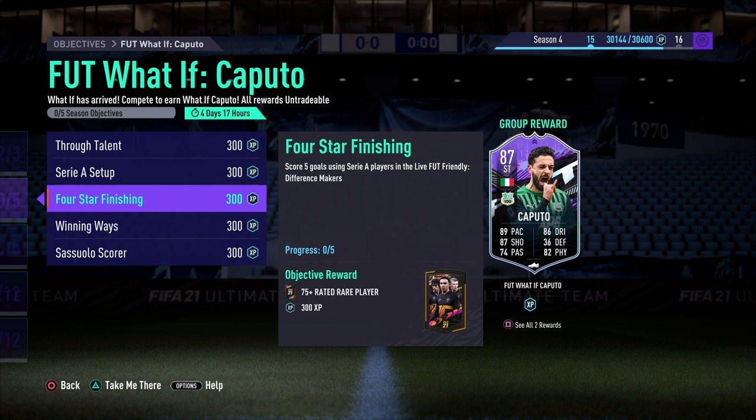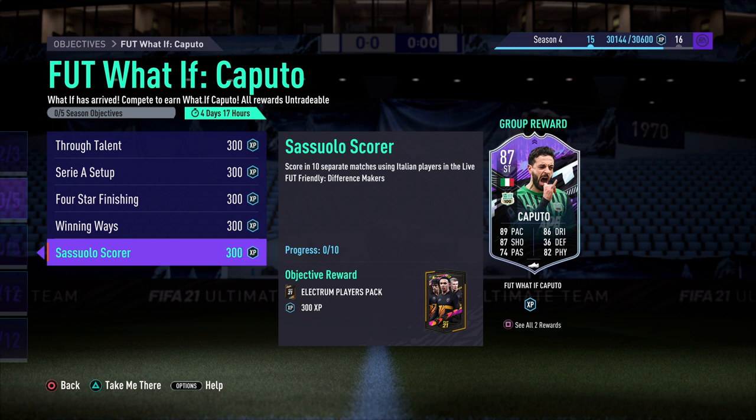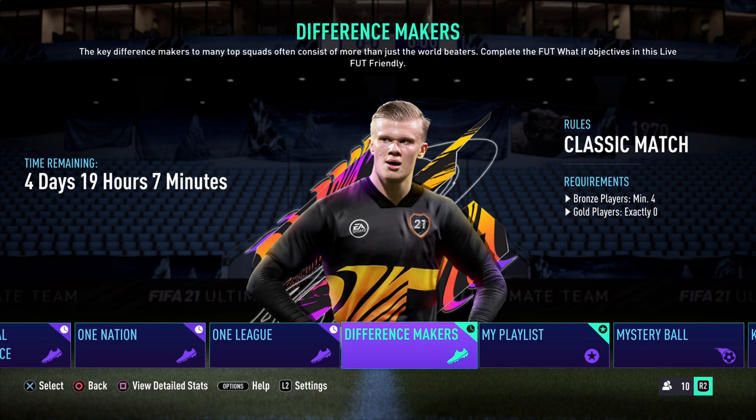We need to win 4 matches and we need to score in 10 separate matches using Italian players. So at an absolute minimum this will take you 10 games to do, which is around 3 to 4 hours. The Foot Friendlies Different Makers game mode requires you to have 4 bronze players in your starting 11, and you're not allowed any gold players.